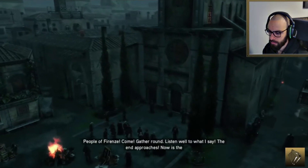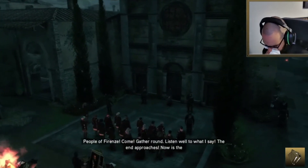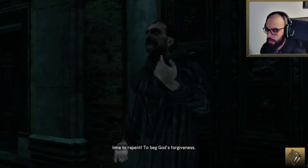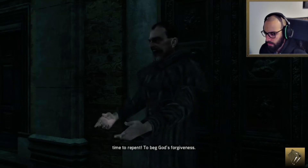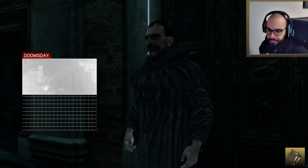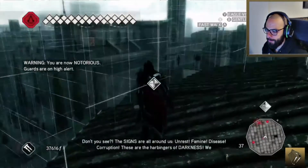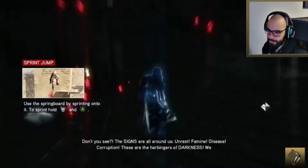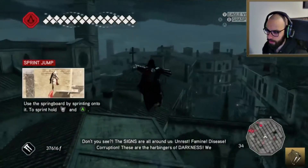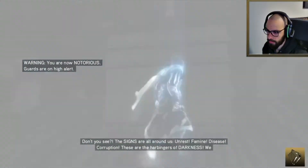'People of Firenze, come, gather round. Listen well to what I say — the end approaches. Now is the time to repent, to beg God's forgiveness.' The mission is 'Doomsday — stop the preacher's corrupt sermon.' He's surrounded. 'Don't you see? The signs are all around us — disease, corruption. These are the harbingers of darkness. We must stand firm in our devotion lest they consume us all.'